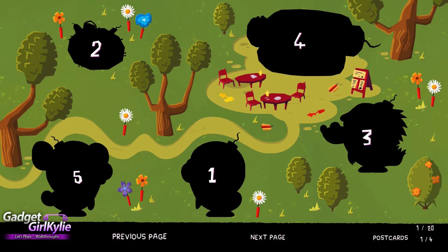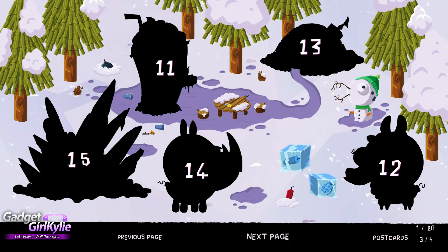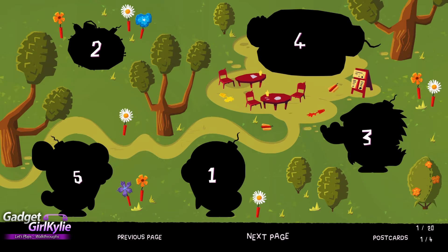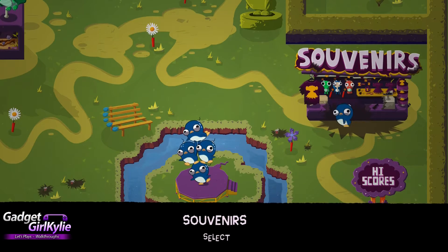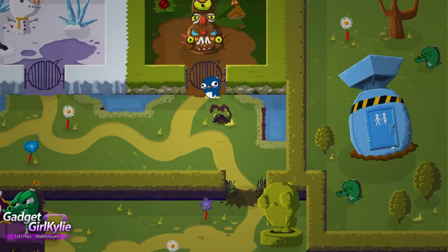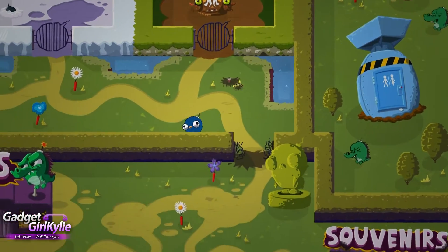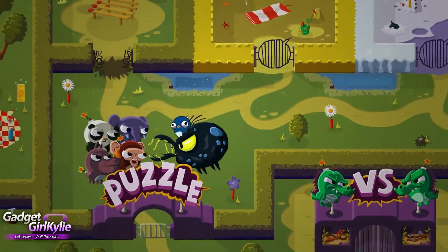Postcards. Oh, there we go. Oh, look at the elephant! It looks so cute! Right, okay. Let's just have a little walk around. Puzzles.